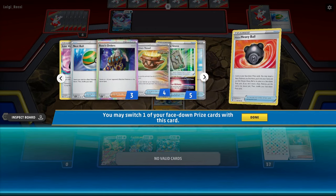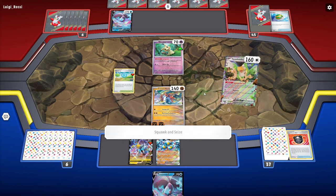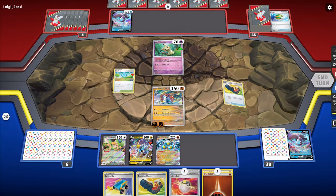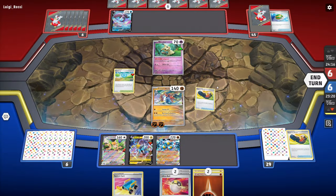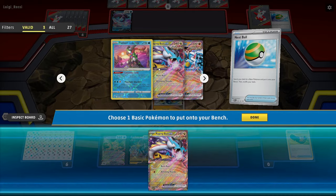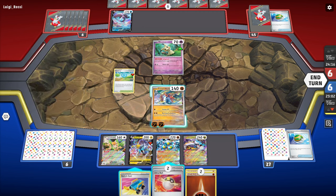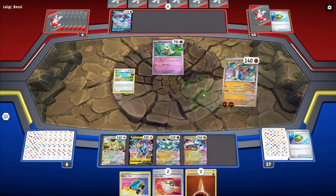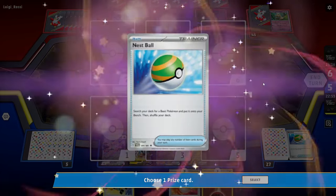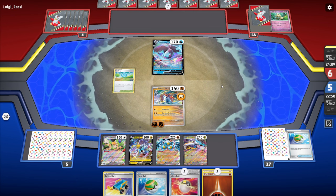Heavy Ball just to see what our prizes are — our Seal Stone and Boss's Orders are prized. Then we Squawk for a whole new hand. Trekking Shoe, Trekking Shoe, Trekking Shoe — we take the Nest Ball so we can Nest Ball out a Raging Bolt. We just want to make sure we get rid of this Mimikyu as fast as possible because it can be really annoying — we don't want to give them the opportunity to stall us.